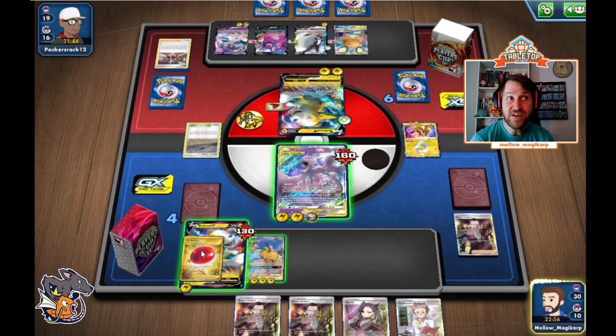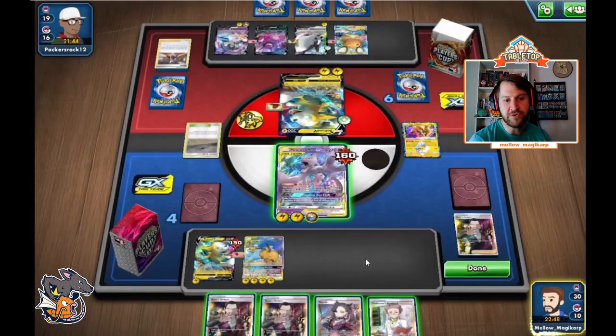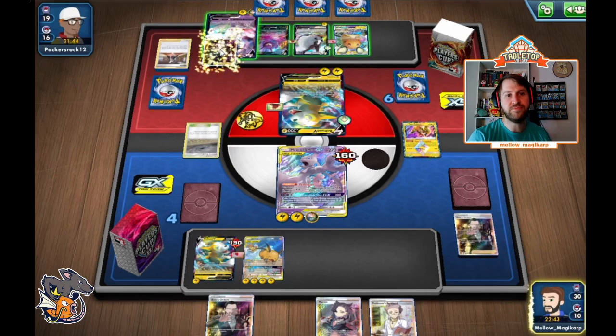Misplay on my opponent's end — had that Cape of Toughness gone on the Indeedee, I actually would not have a response this turn. But because that Cape went on the Dubwool, we can KO that Indeedee, and that's what we want to do. The Indeedee is a humongous threat — it will one-shot not only our Boltund, but if we put a 5th energy on the Raichu, it KOs the Raichu too. So we are terrified of that Indeedee. Their game plan is to hope we don't KO this Boltund, get the Indeedee powered up, and let it run through to finish the game.